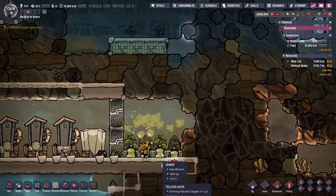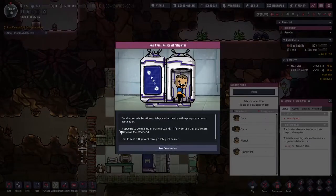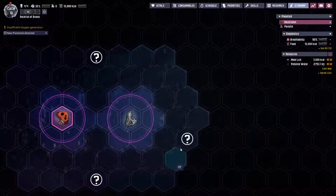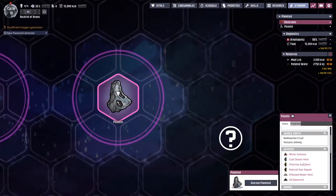One more thing before we can call today a total success: we've got oxygen, food, somewhere to sleep, and waste products being dealt with. We've already got harvests coming in. We've added a second pneumatic door to the toilet back end to aid gas flow. We're getting quite a bit of polluted oxygen off-gassing from the polluted water — we'll have to deal with that. But right now we are ready to transmit — we have a functioning personal teleporter with a pre-programmed destination to another planetoid.